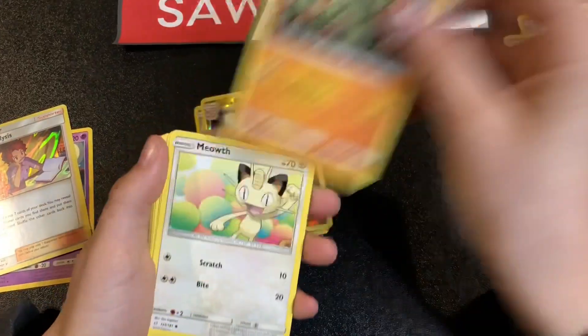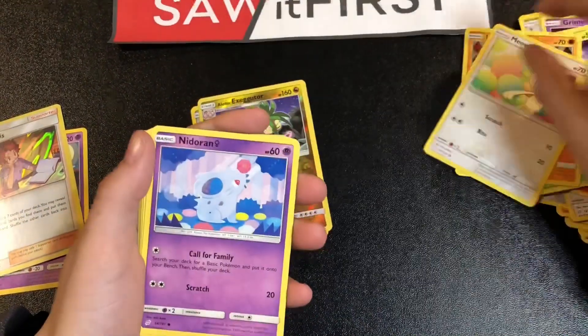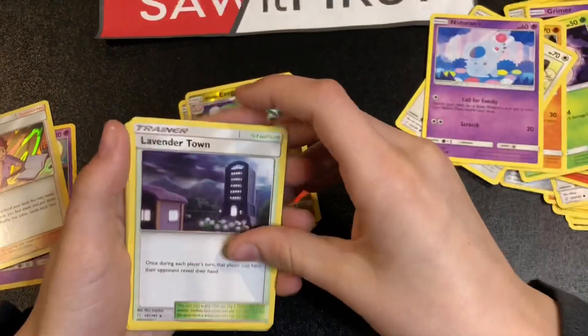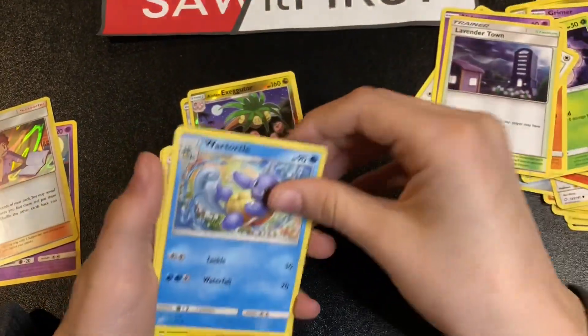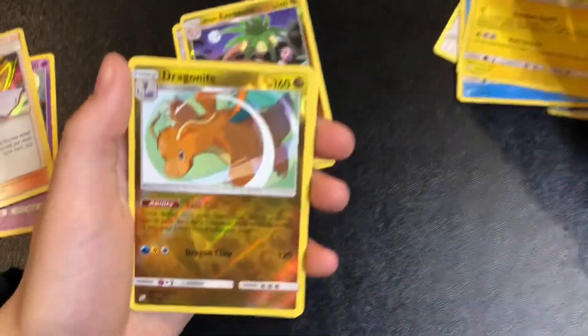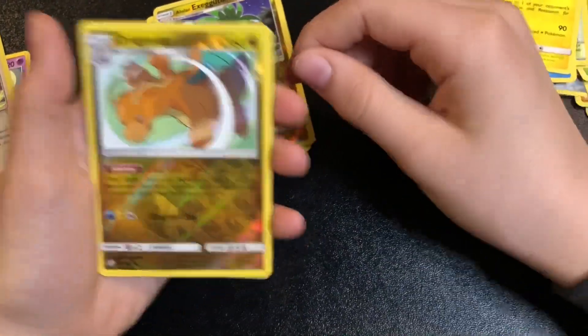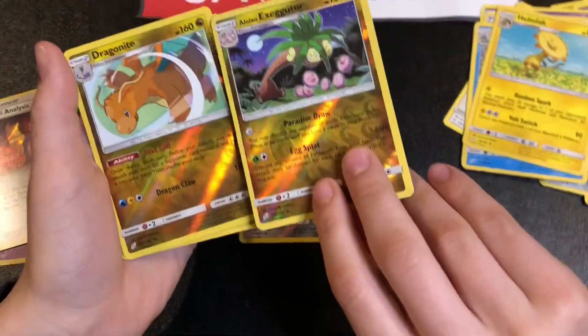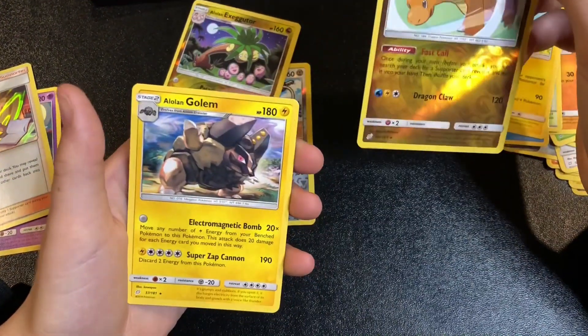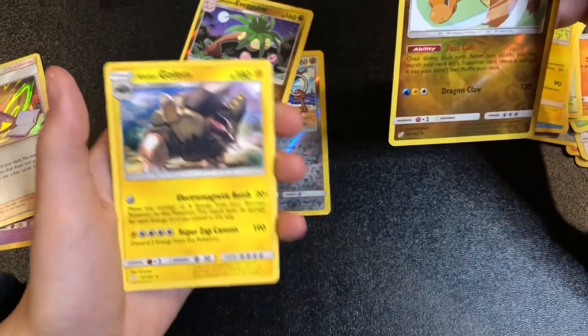We got Exeggutor, Meowth, Alolan Rattata, Water Energy, Lavender Town, Turtonator, Heliolisk, Dragonite. Two dragons right off the bat — that's nice! And we got an Alolan Golem. He looks mean, I don't want to get in a fight with him.